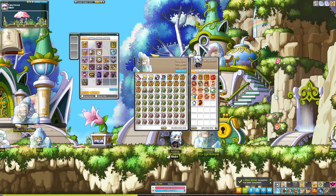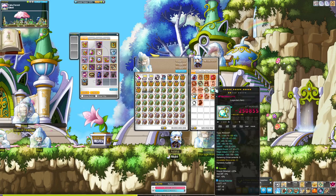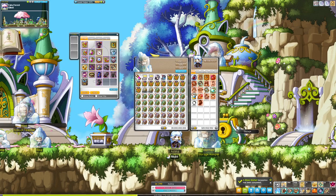I again prefer making gear with meso and drop rate on accessories, but you can do whatever you want with your cubes, and that is how you make money off of cubes. Hopefully this helps you earn a little bit of extra mesos, or shines some light on making some gear of your own. I'll catch you in the next video. Thanks for watching, and take care everybody.